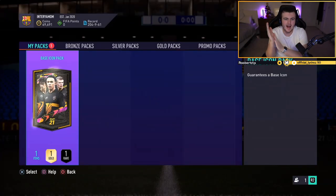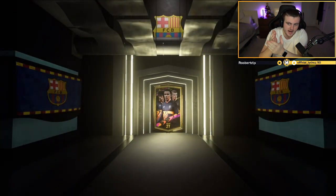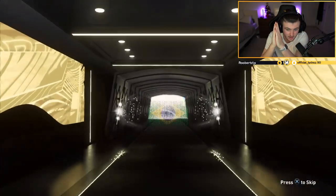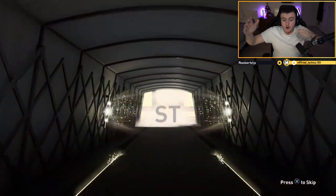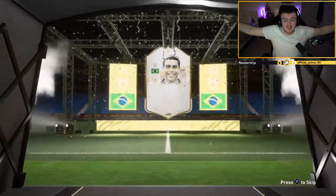We have a base icon pack to open via icon swaps. EA, base icon pack. Let me see a big boy icon right here. Reward the icon swaps grind — eight tokens it cost. Brazil, Brazil... Ronaldo! No way!